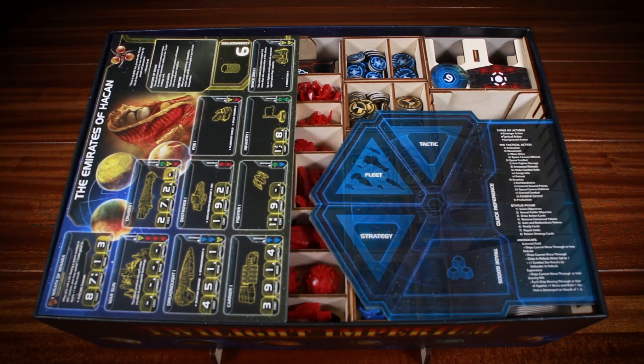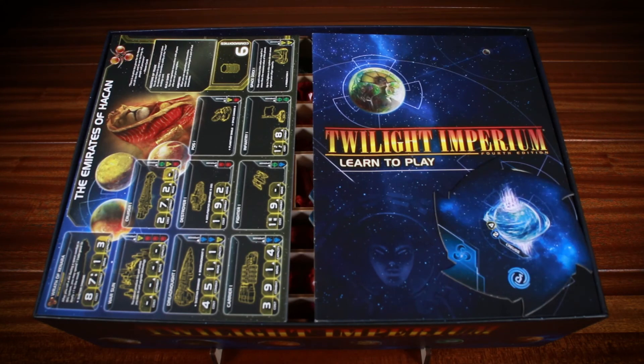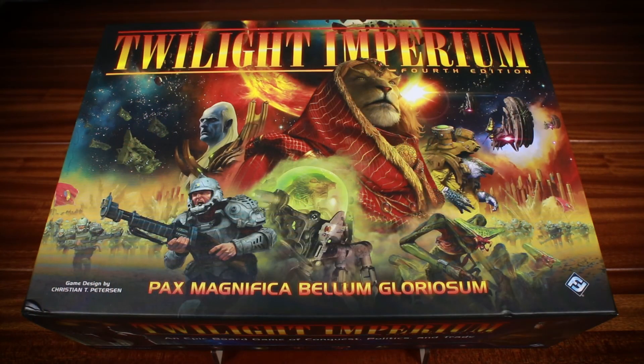All faction sheets, command sheets, rule books, and the special system tile are placed on top. And that is how you put away your Imperious Twilight Organizer. Enjoy.